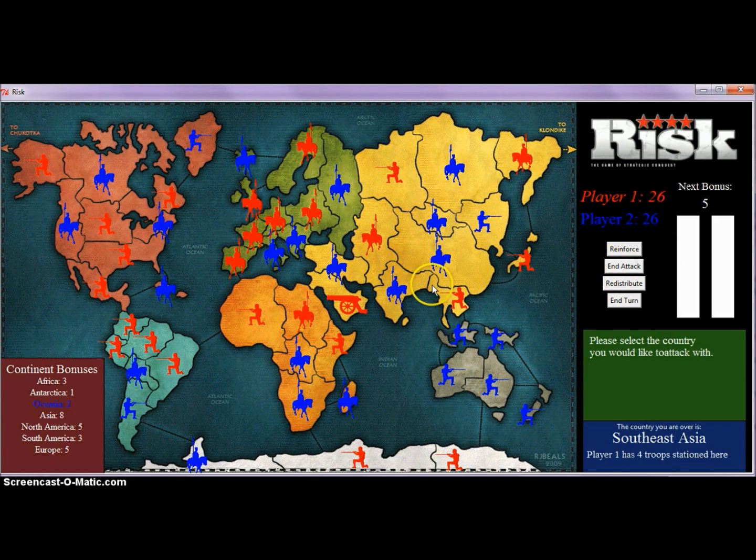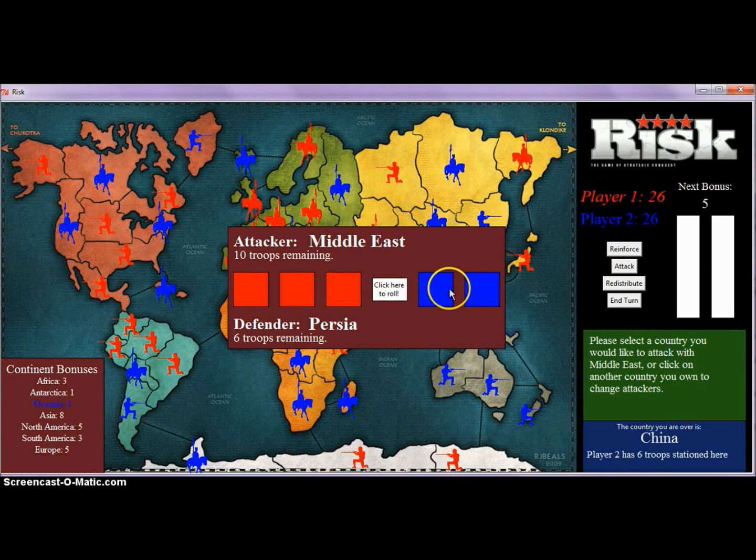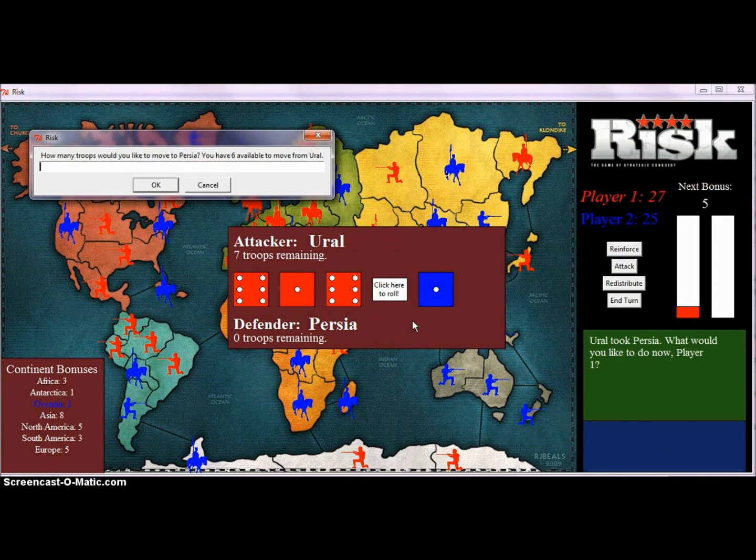Then you can start attacking. To attack, you pick one of your countries and then choose the country you'd like to attack. You get prompted with the attack screen which shows you how many troops you have and displays the dice which you click to roll. Now Persia has run out of troops so I have taken it, and I will move troops from the attacker, which changed to Ural, to Persia.